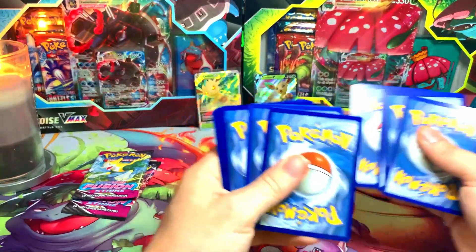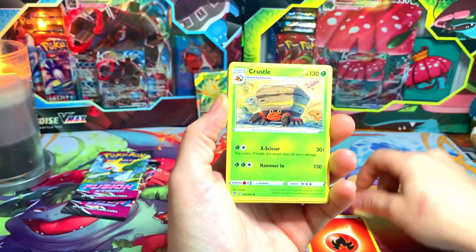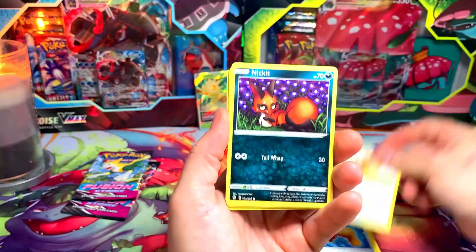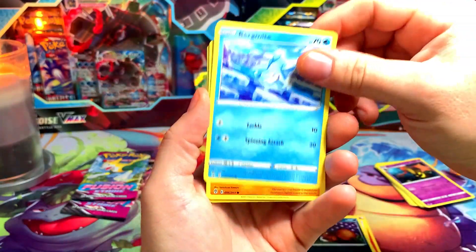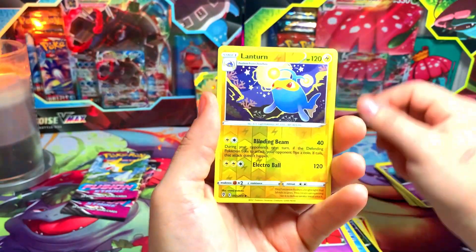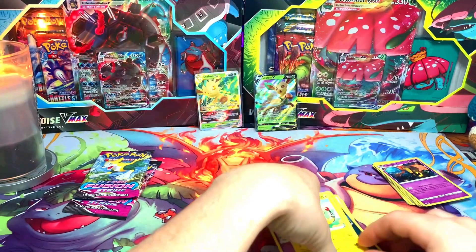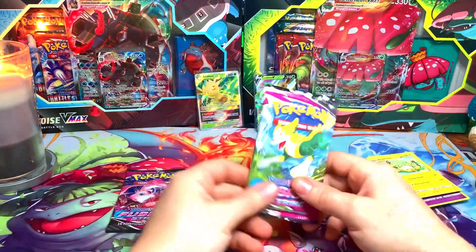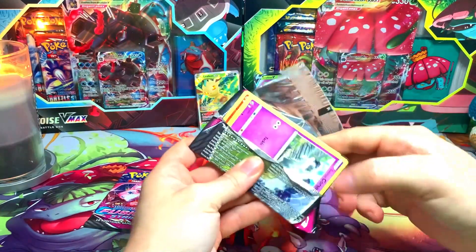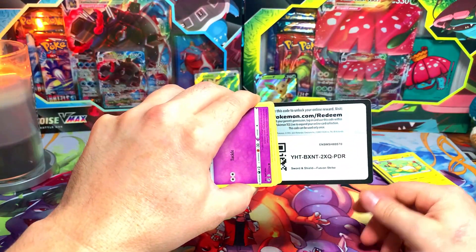I always give the code cards out if you guys play the online game. From Evolving Skies we got a Crustle, Moon and Sun Badge, a Toy Catcher, Lillipup, Nickit, Bergmite, Raigearna, Flabébé, a Lanturn reverse, and an Ampharos non-holo. Oh-for-three from this box, but we can still get a nice new card from Fusion Strike.